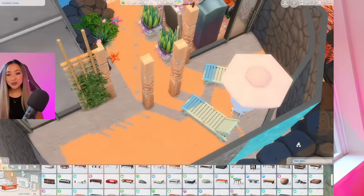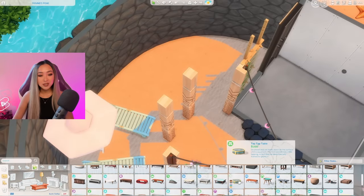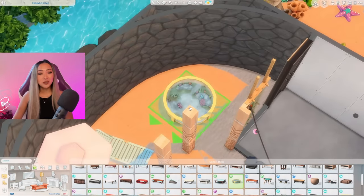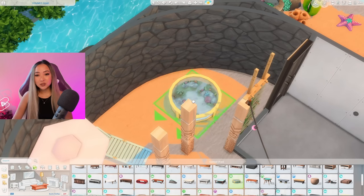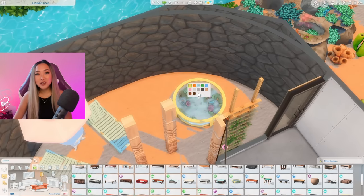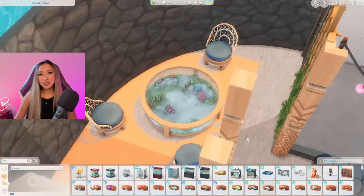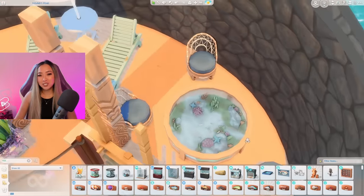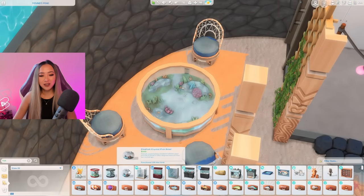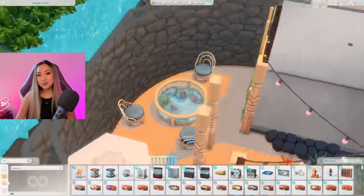Day two — hi, it's the next day; I had to stop filming because I was hungry, but we're back to finish this build. I know I said I didn't want a formal living area, but that would mean I wouldn't get to include this aquarium coffee table, so I have to find a way to incorporate it somehow. I'll put a few casual chairs around it — it'll mainly be for aesthetic rather than function. I'm going to do fish-ception and put a fish bowl on top of the fish bowl coffee table.